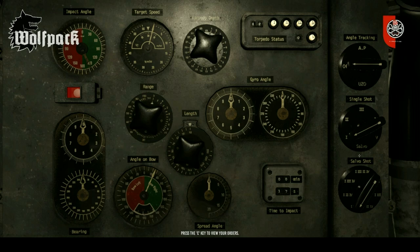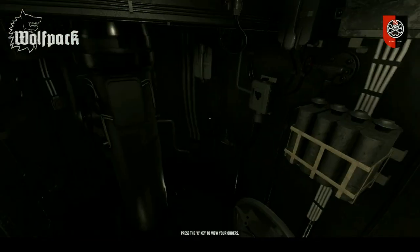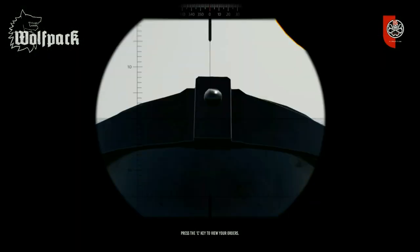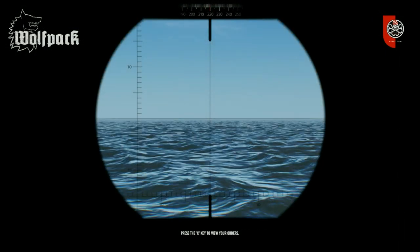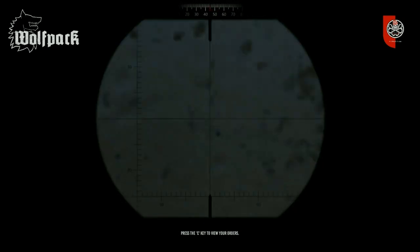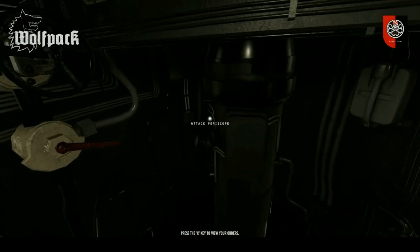You can select one torpedo or salvos. Length, range, angle on bow, and time to impact is key. And also impact angle. Gyro angle, just for information. This is also the attack periscope, which you can lift up and set to the height you want or fully extend it — which is very useful if you are dived but not to a certain level.